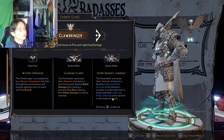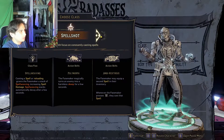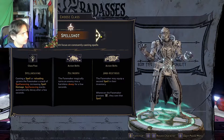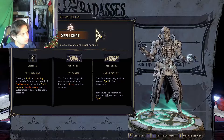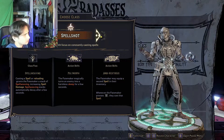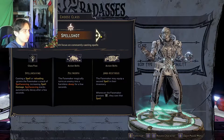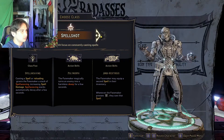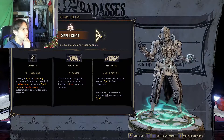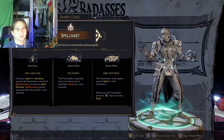Next we have Spellshot. Class feat: Spell Weaving — casting a spell or reloading grants the Fate Maker a stack of Spell Weaving, increasing spell damage. Stacks automatically decay after a few seconds. Action skills include Polymorph, which magically turns an enemy into a harmless skeep for a few seconds, and Ambi-hextrous, which allows the Fate Maker to equip a second spell. So this guy is basically a magician.